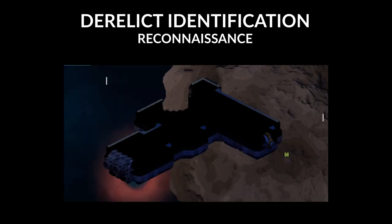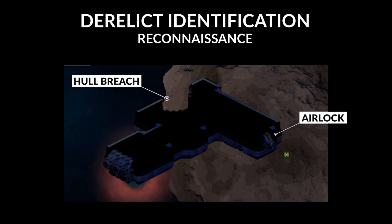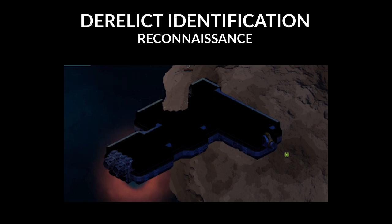Before executing an away mission, you must perform some reconnaissance. Let's look at the exterior of the ship and look for points of entry and plan our breach. Airlocks and hull breaches provide a docking point for your shuttle and entry for your away team.